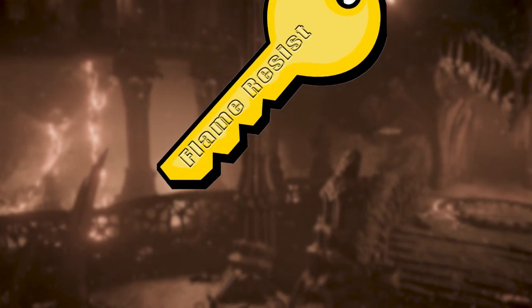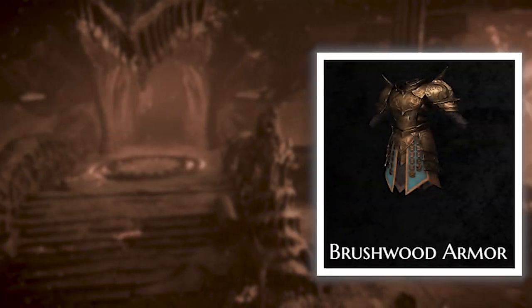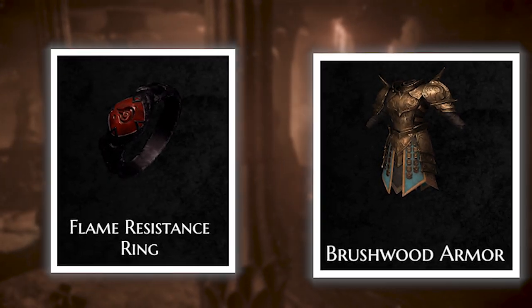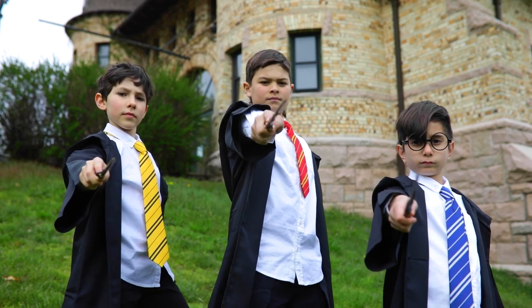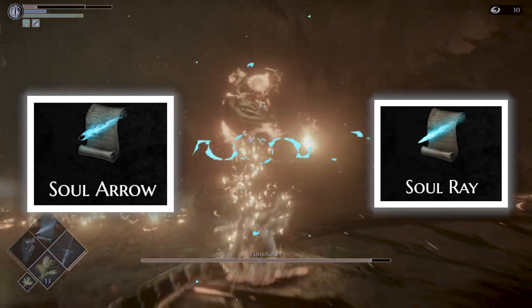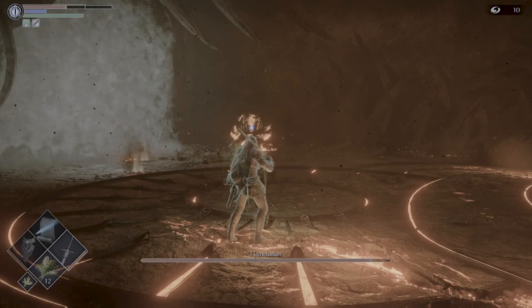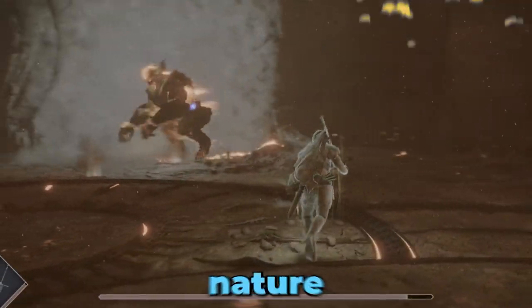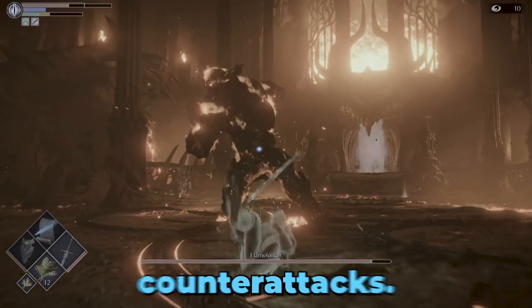Fire resistance is the key here. Players are advised to equip flame-resistant armor like the Brushwood Armor, or rings such as the flame-resistant ring to mitigate damage. Flamelurker is also notably weak to magic, making sorcery a viable strategy. Players often use spells like Soul Arrow and Soul Ray to chip away at his health from a distance. For melee-focused players, dodging his attacks is crucial due to his speed, requiring precise dodging and careful counter-attacks.